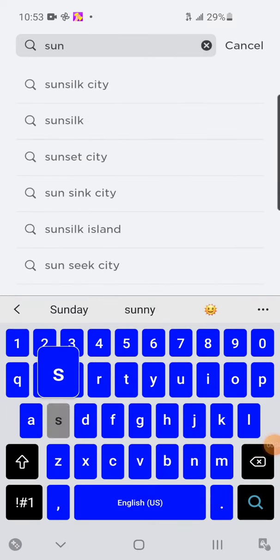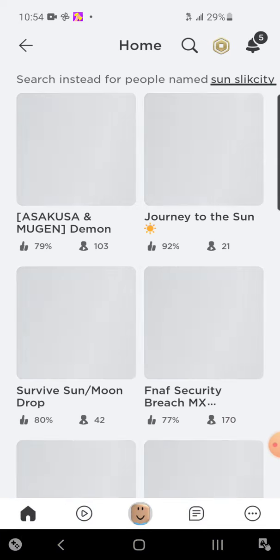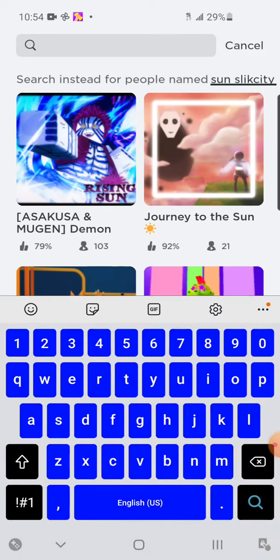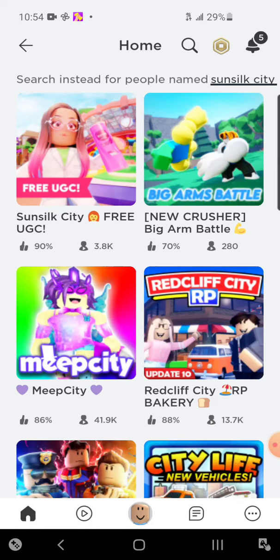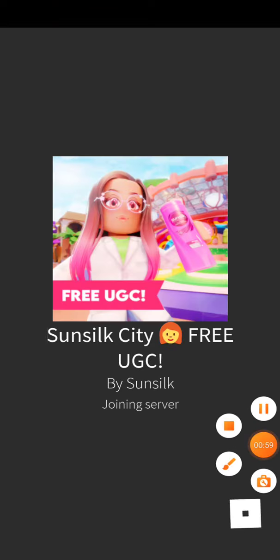You gotta search up Sun Silk City. I searched up the wrong thing — Sun Silk City, there you go. You will find Sun Silk City right here. Join the game, and once you're in you could skip the little intro, that's what I did.